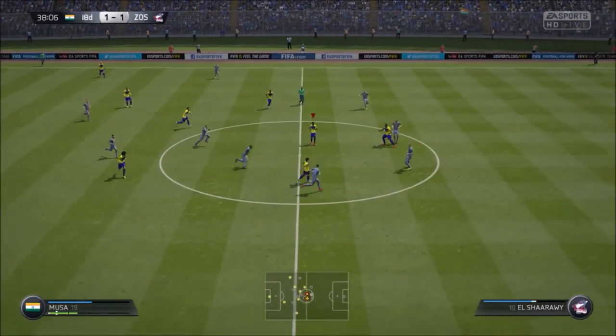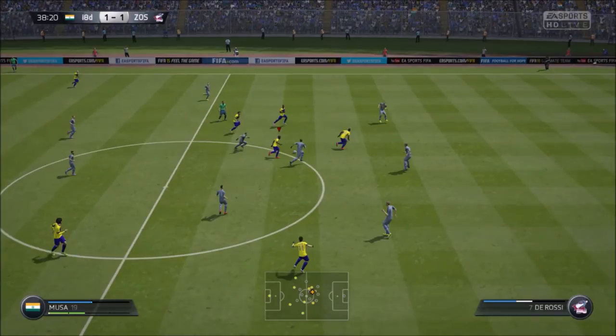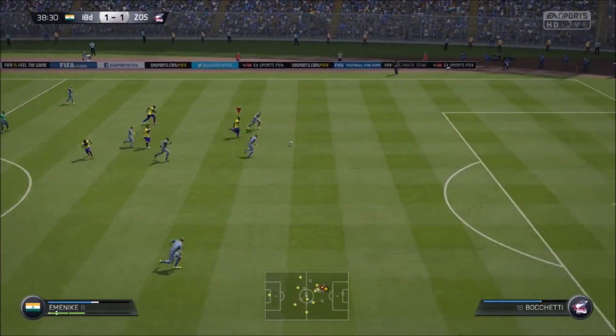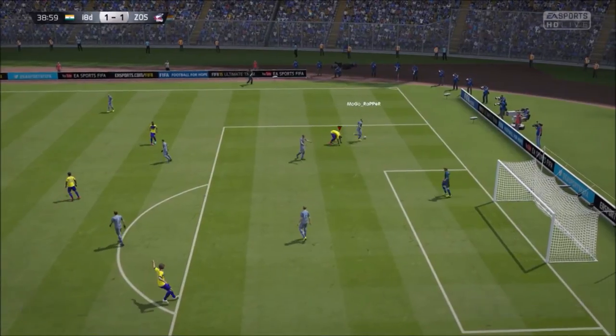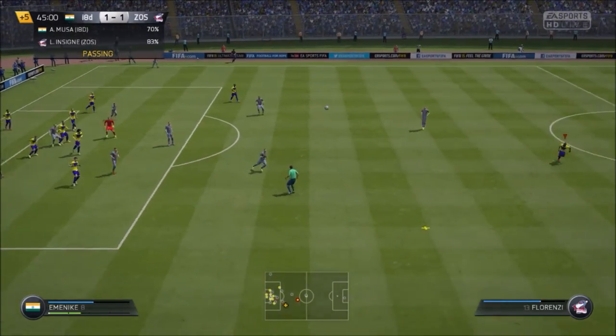Here I win the ball at the back once again — another counter attack. I play the ball to Moussa who plays a perfect pass to Emenike, who chases, outstrengths the defender and wins a penalty. Great stuff.